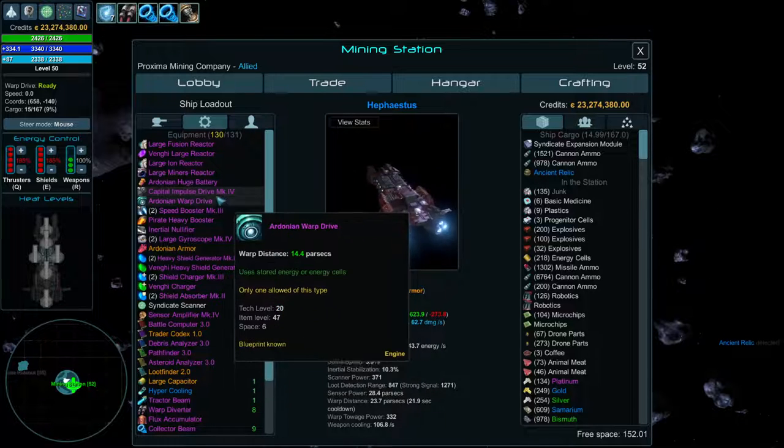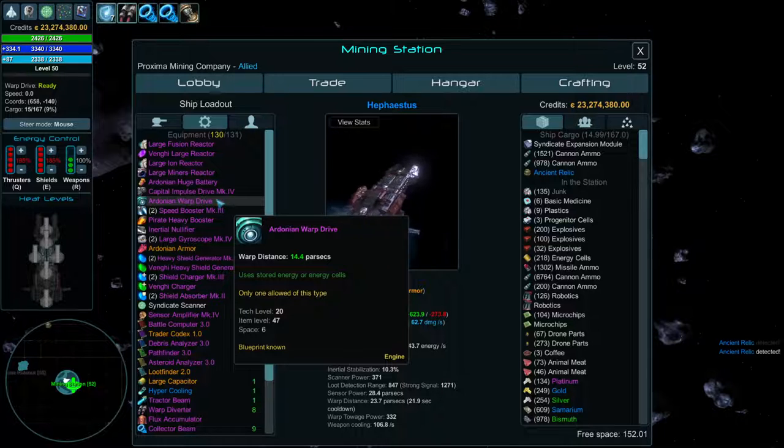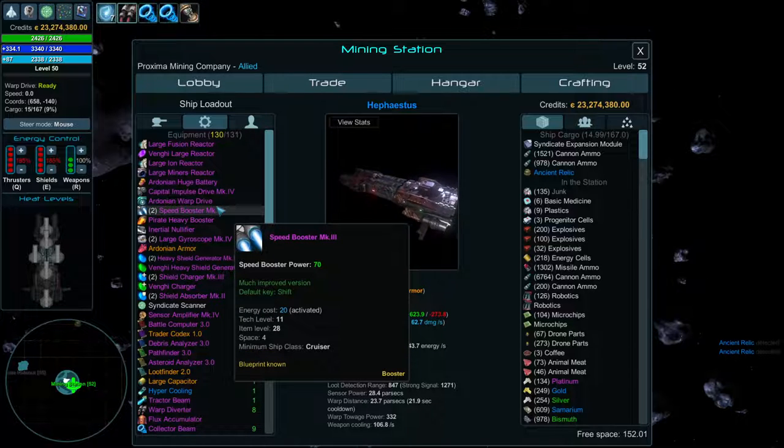Everybody needs a warp drive. The bigger the warp drive, the more warp distance you get. The smaller the warp drive, the less charge time it takes to power up. The recharge time varies by size.